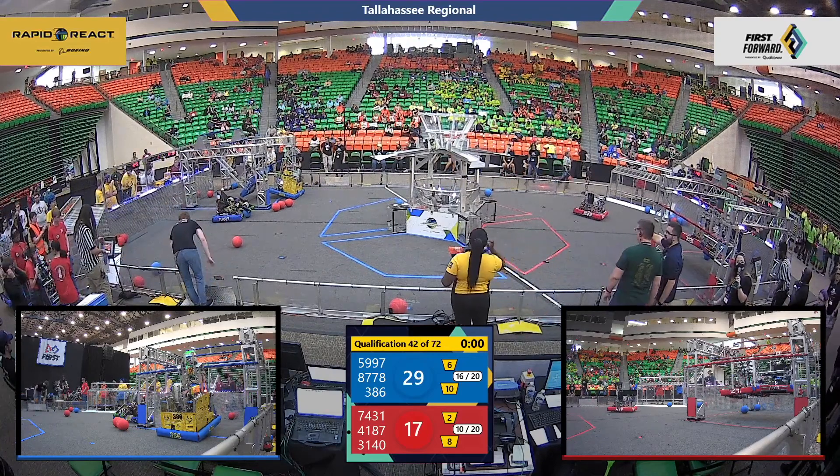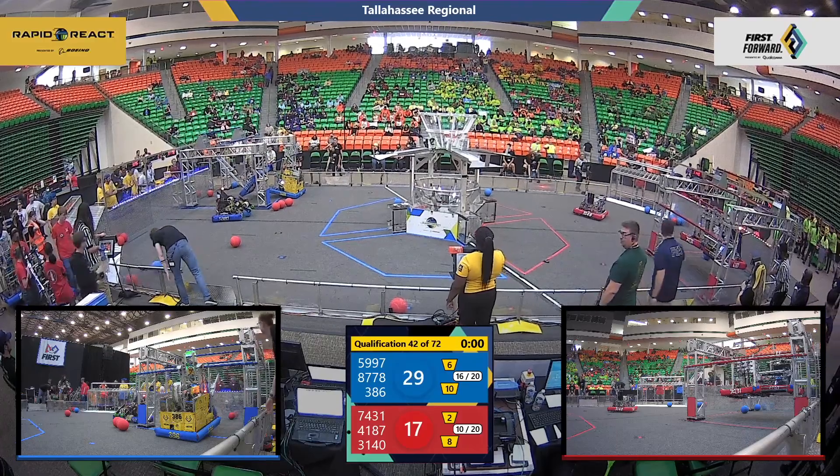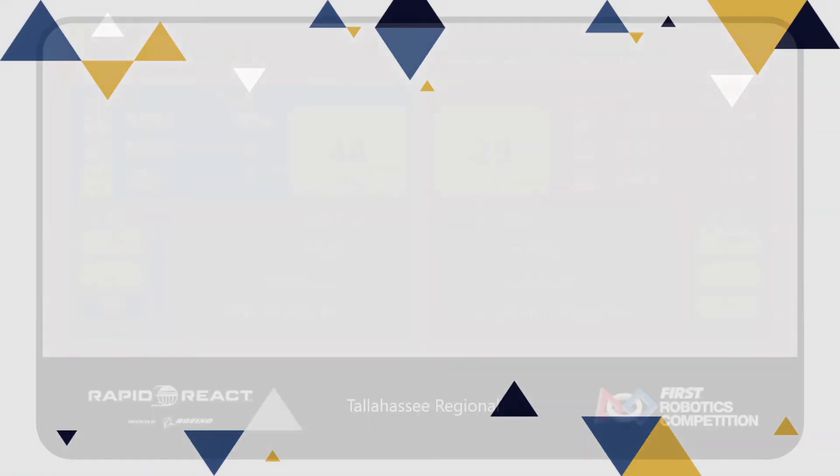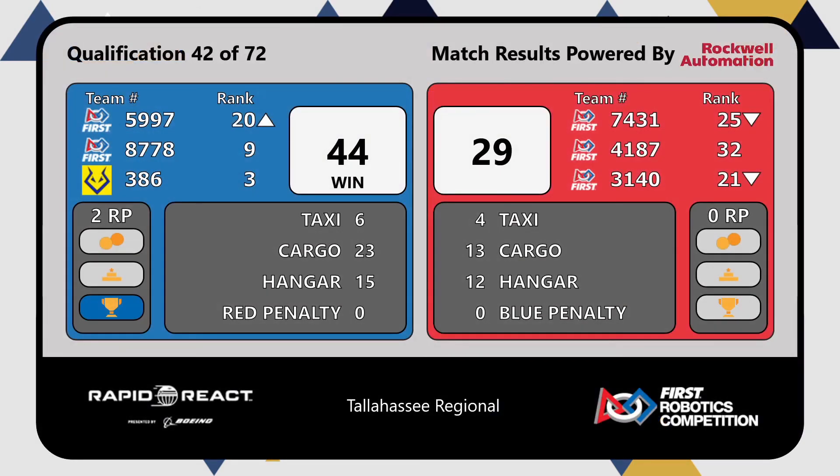29-17 before the hangs are counted — we'll wait for our official scores to be tallied. The Blue Alliance takes the win. A free traversal climb was awarded to the Blue Alliance because they were contacted during their climb. Our final score for match 42 is 44-29 in favor of blue.